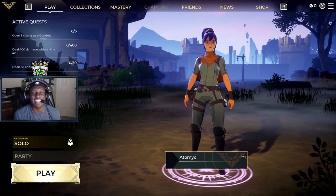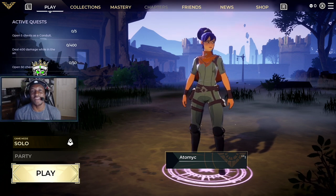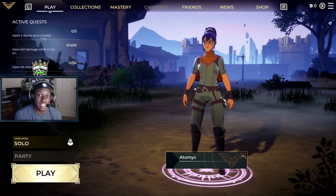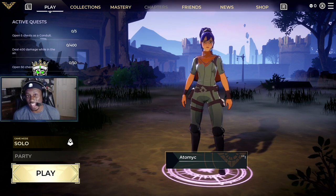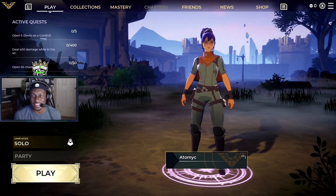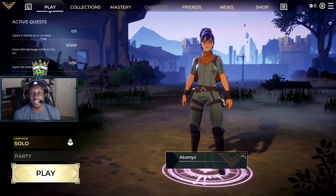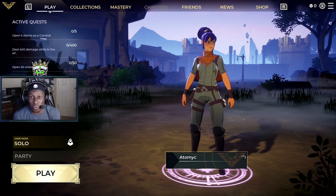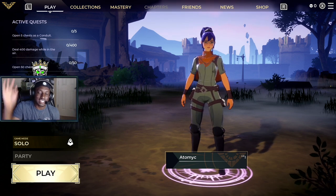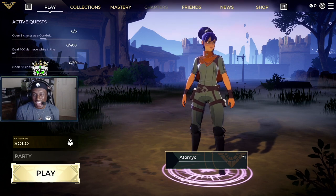Hey, what's up, it's your boy Atomic coming at you with a Spellbreak video. Today we are hopping into this brand new battle royale available for free on Nintendo Switch, PS4, Xbox, and PC. It's a battle royale — last one standing wins. There are solos, duos, and squads, and you run around the map as a mage with six different ability types. Let me know in the comments if you're interested in seeing more Spellbreak videos.